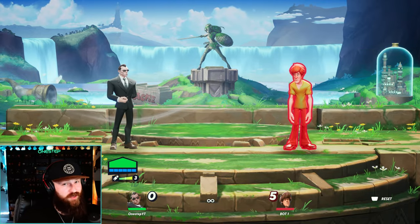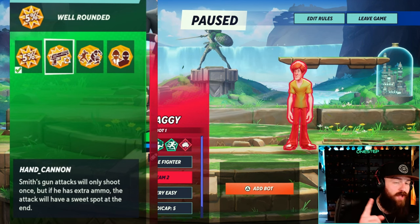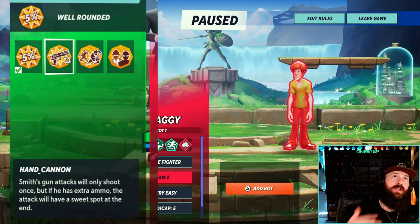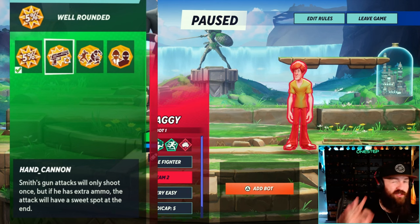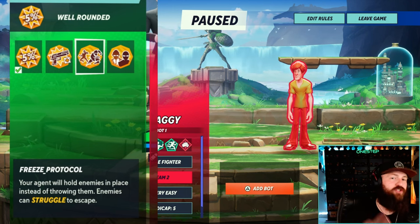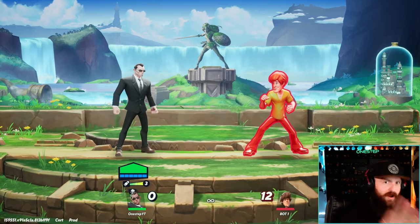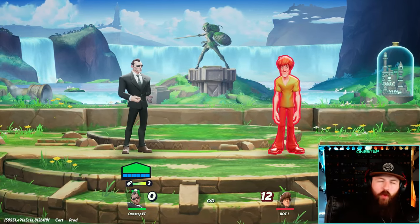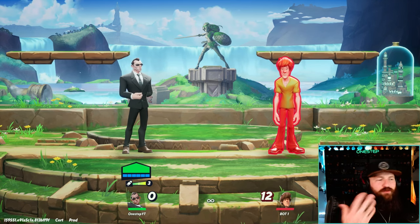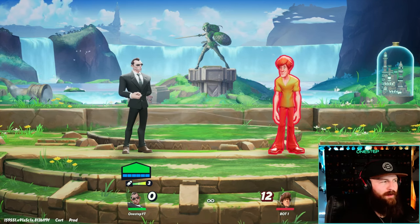Agent Smith is one of the very few characters with three signature perks. The first — hand cannon — means Smith's gun will only shoot once, but if he has extra ammo, the attack has a sweet spot at the end for more damage and knockback at the tip of the range. For freeze protocol, the down special agent will hold enemies in place instead of throwing them, but they can struggle out very fast — it's almost not worth using since the hold time is so short. I'd rather just have them thrown. The buddy system is mainly for duos — use your up special on an ally to attach to them and use an extended version of the attack, but it's just not noticeable enough to be worth it in my opinion.